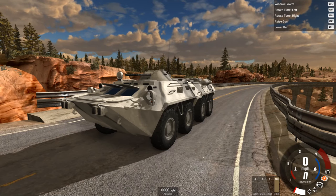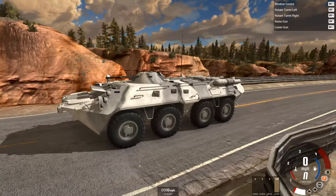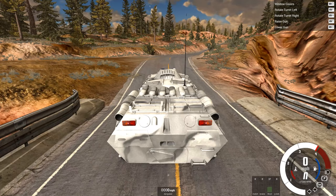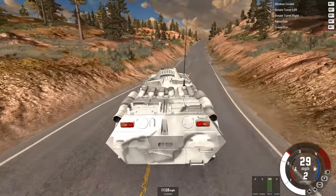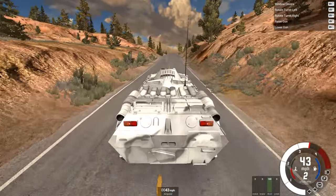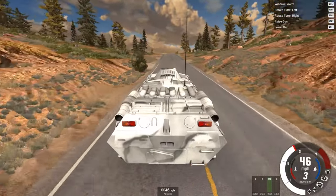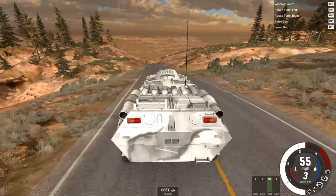Up next we have the BTR-80, an amphibious armored car. Yes, this thing actually will float, not that it'll have any need for that on this course. The gun moves, the window covers move — it's a really rather cool vehicle. I do love taking these completely inappropriate vehicles and seeing how fast you can drive them. I wasn't expecting massive performance from a giant heavy armored vehicle, however the acceleration is actually not that bad — almost up to 50 miles an hour on this steep hill climb.